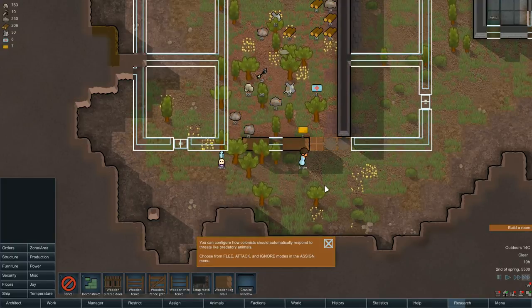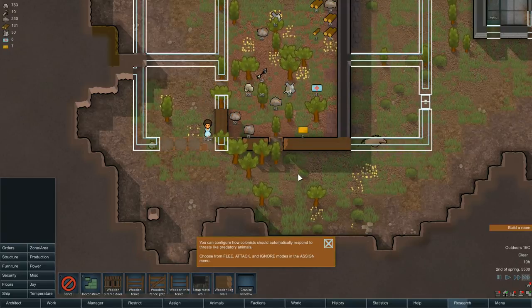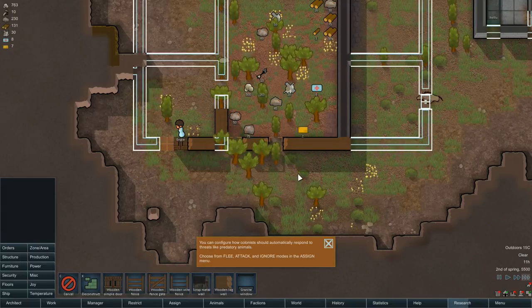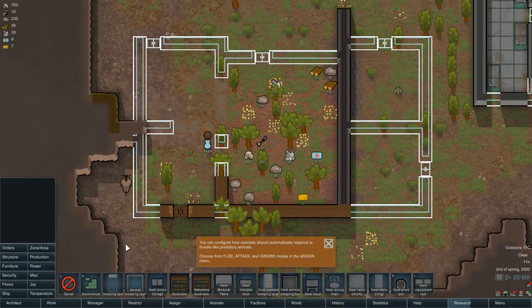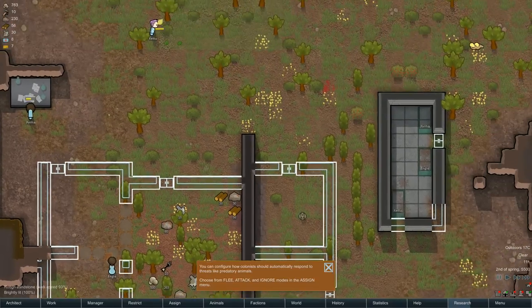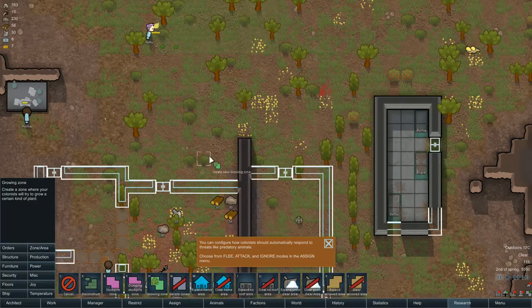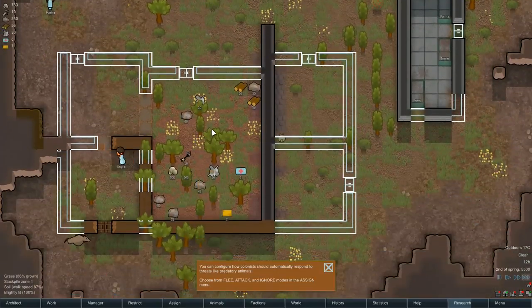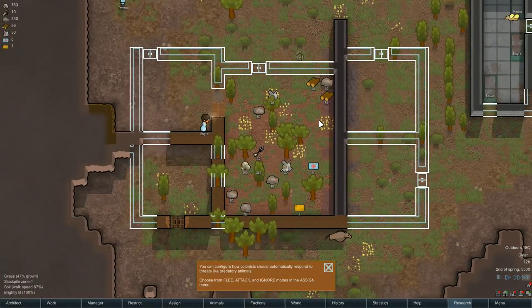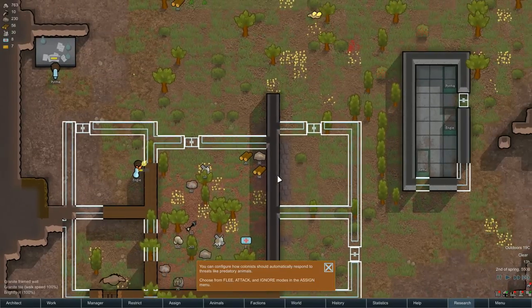It might be worthwhile for a look-see. I haven't actually got it installed on this playthrough, but something I might have a play around with off the recording. Furniture! I've got terrible beds at the moment. I want to get some grow zones put down — we've got one there with potatoes growing, but I've got to chop all the trees down first. Slowly getting all this stuff done.